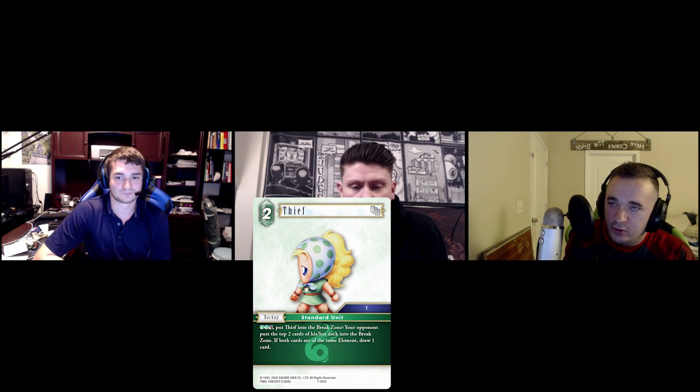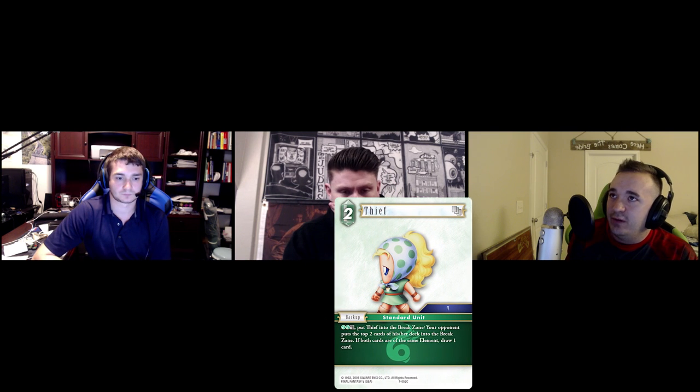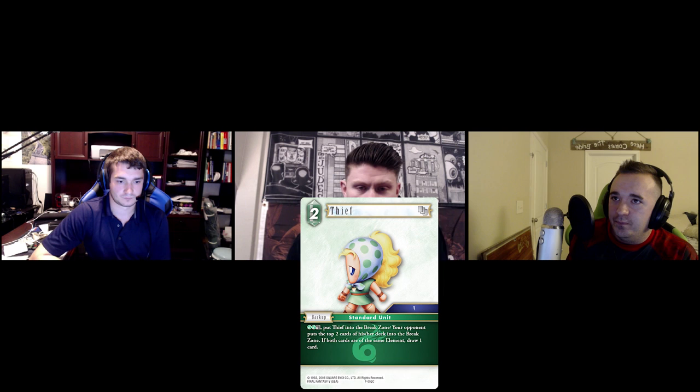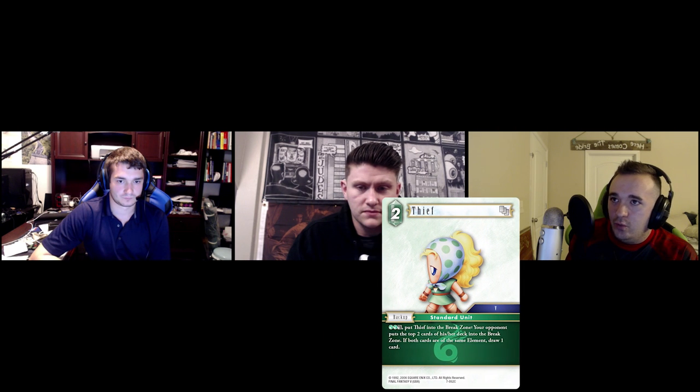My first impression is it's not going to break Opus 7 constructed like Rinoa or Leila does. But if we keep getting these small inclusions for mill, I think if you're playing some sort of mill deck this could be very important — games come down to the last few cards quite often. What cards synergize well with this? Obviously Riku as a win card is the first thing that comes to mind, but is there another backup that mills?